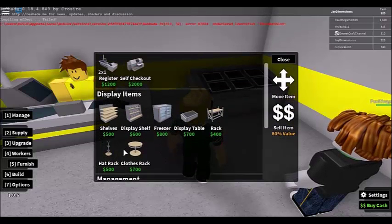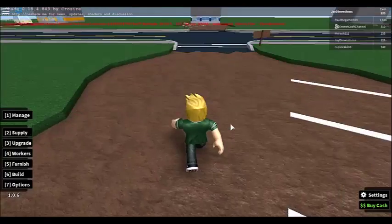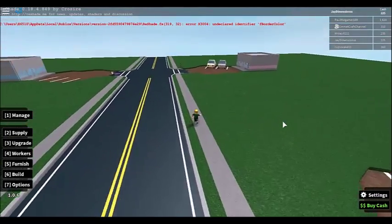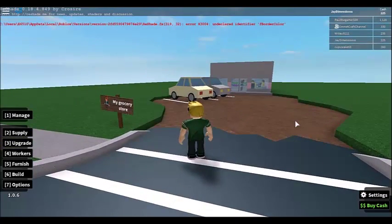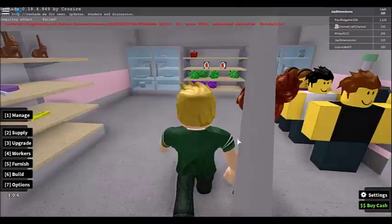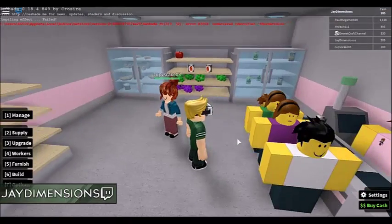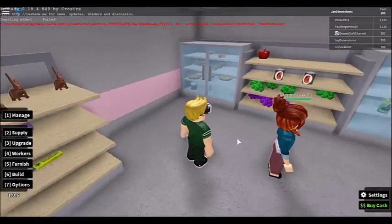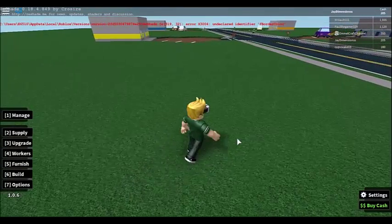Paul the Gamer 109 has an Apple store setup with a display table holding a smartphone and a tablet. You can sell Apple products — it's like being at an Apple store. Cup vs Cake's grocery store is selling candy, frozen food, and soda.